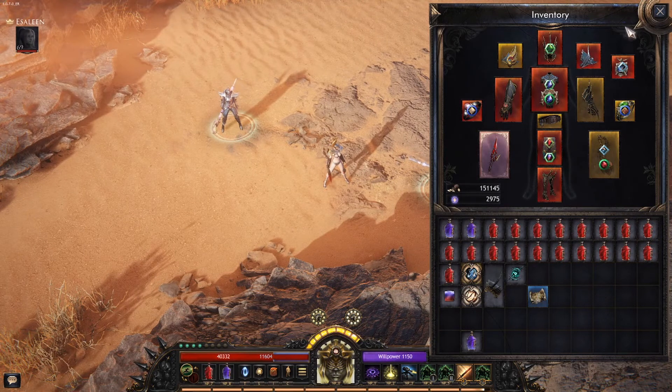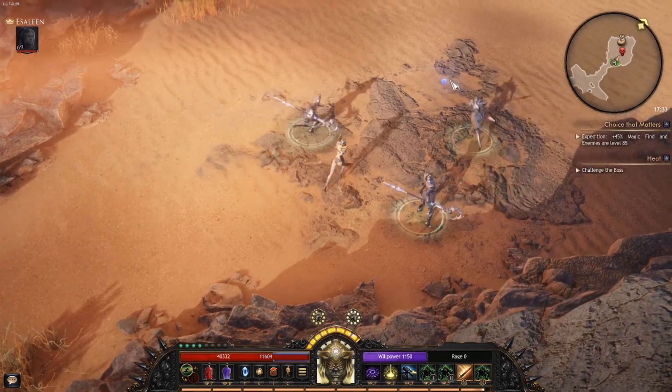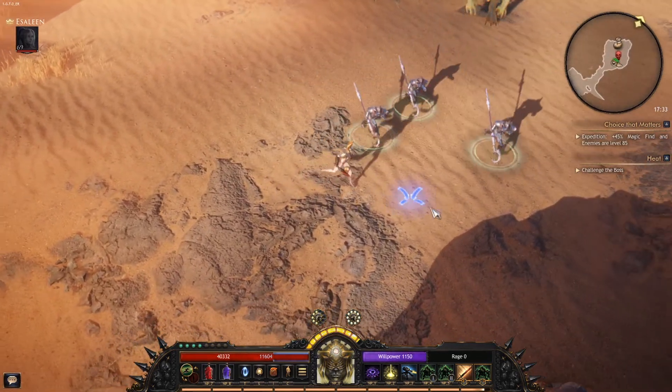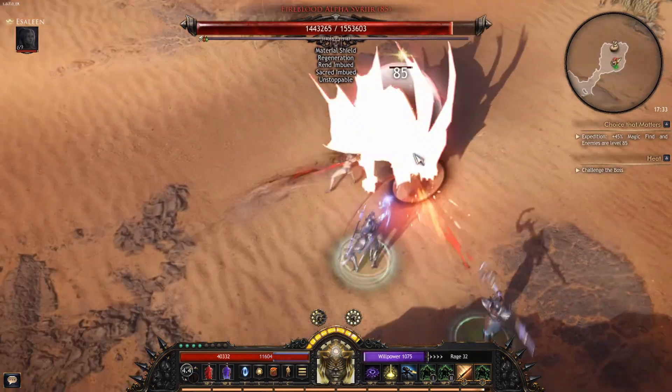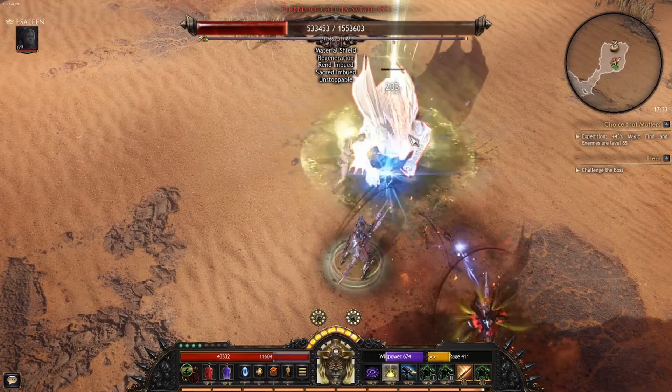That's kind of where I sit right now — not worried about gear yet. On this boss fight here, I want to show you how effective this actually works. I don't know why I move like a snail — it's really weird, sometimes I move pretty quick, sometimes I don't.